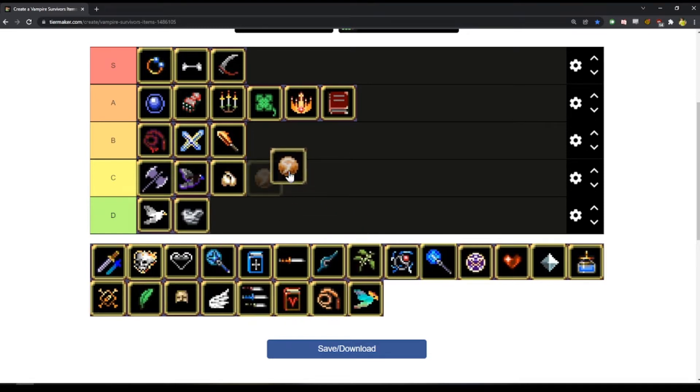Soul Eater — I think — barely fits into the B category. It does have a pretty wide radius, heals you, does a little bit more damage when you're hurt. But I still don't think it's better than any of these weapons.